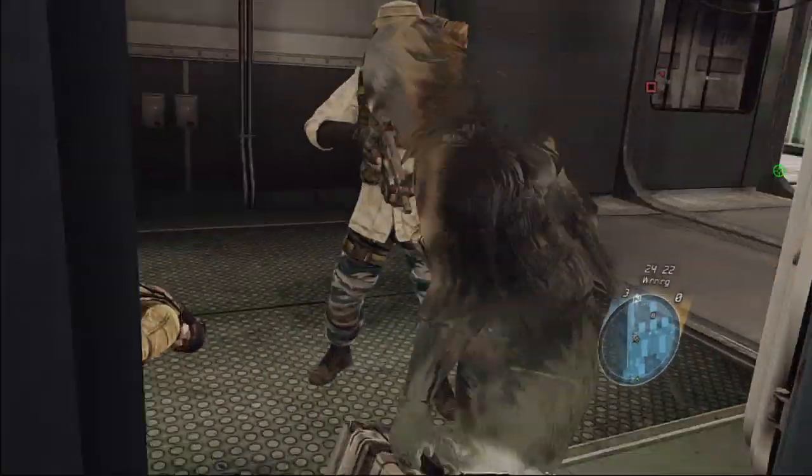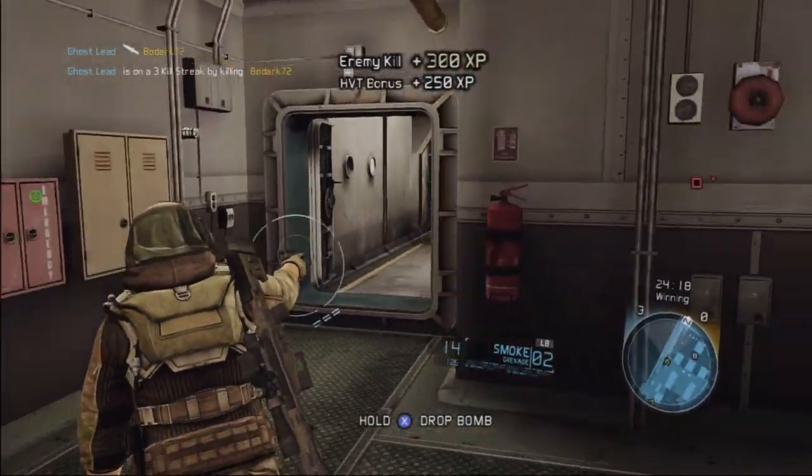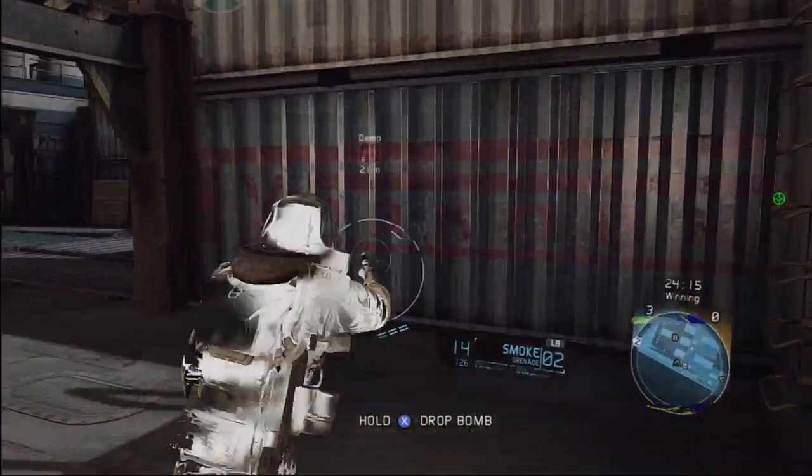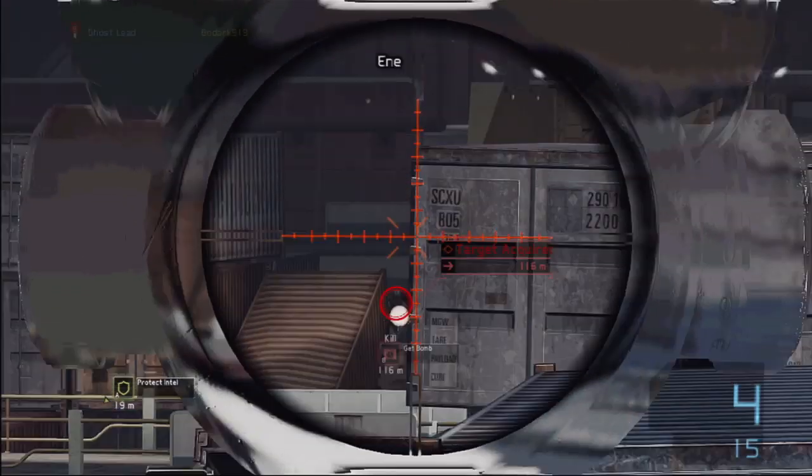You'll also have the choice of upgrading to augmented camo, which allows you to remain concealed while on the prowl. The preferred weapons of the Scout are sniper rifles and submachine guns.